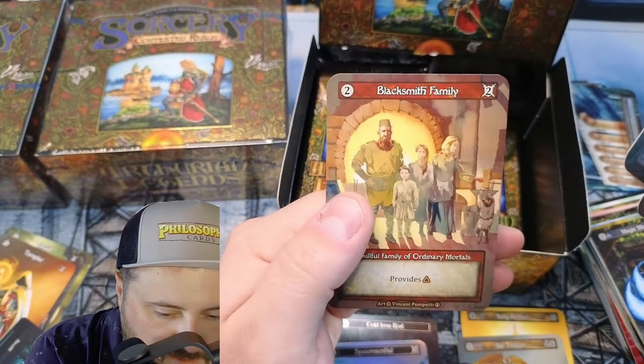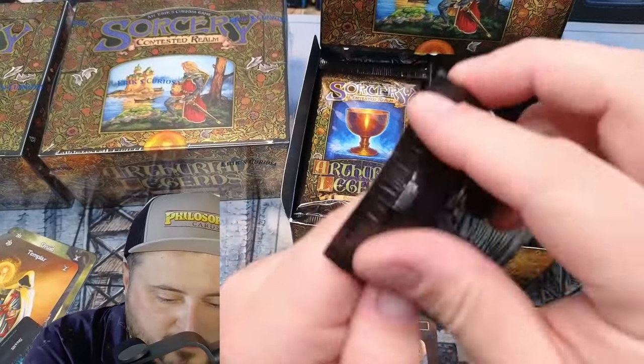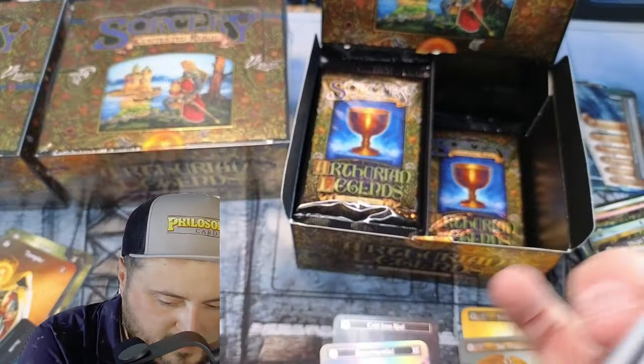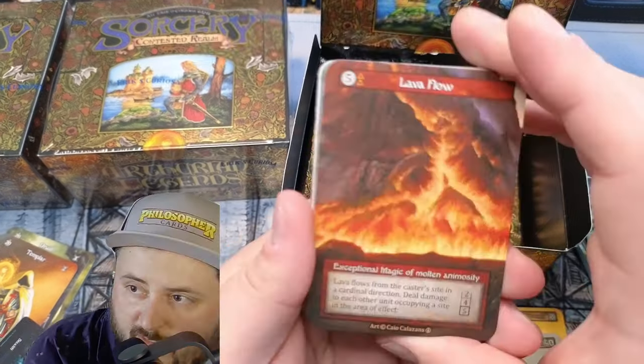So far we are three foils in; I expect there to be six. We're at four uniques, which feels like a lot of uniques.